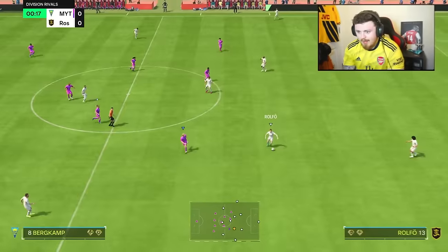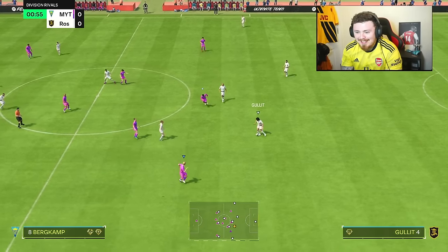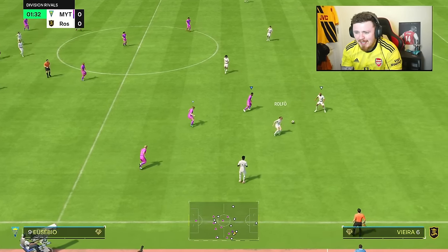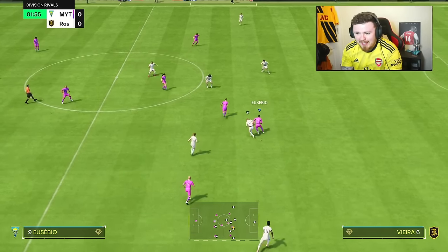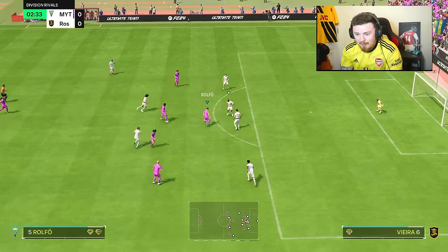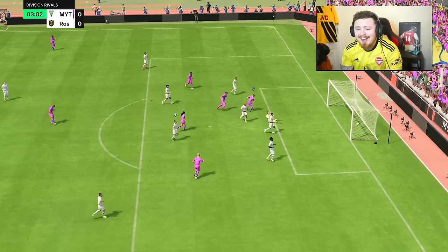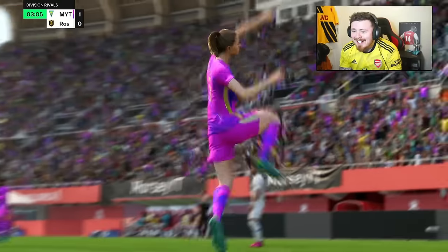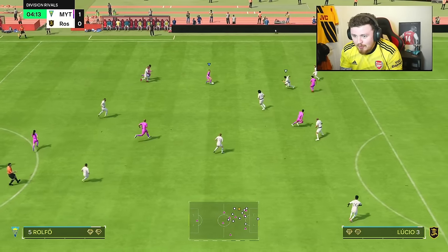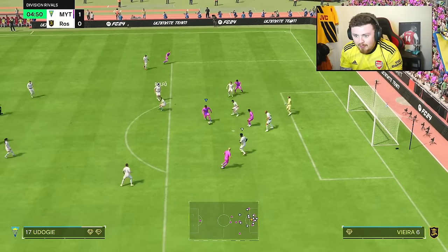My opponent has the upgraded Rolfo as well, so it's a Rolfo battle. Their team is pretty much the definition of disgusting, dirty, ratty - but the press is good. What a dream start - three minutes is all it takes! One thing I absolutely love right now is ping pass - it is phenomenal, the green timing.